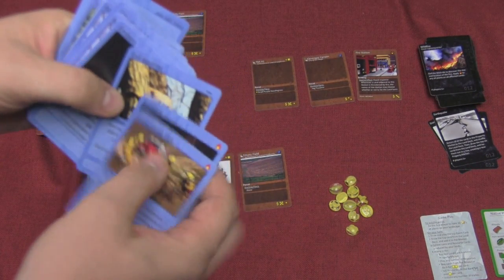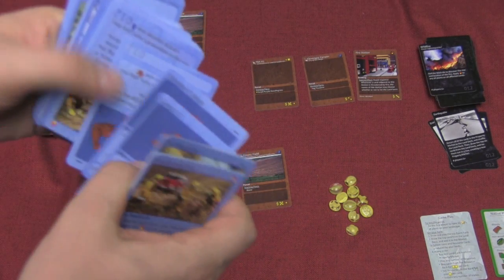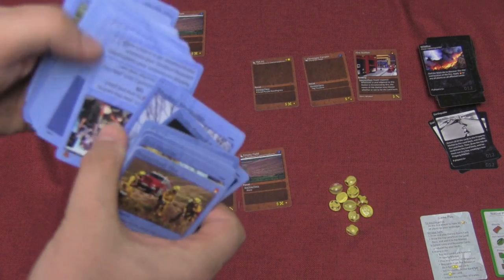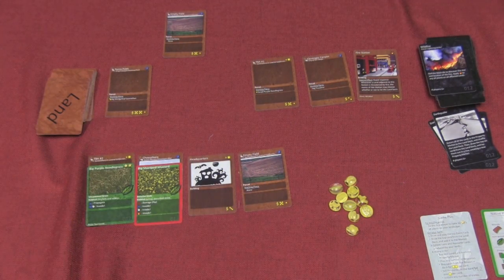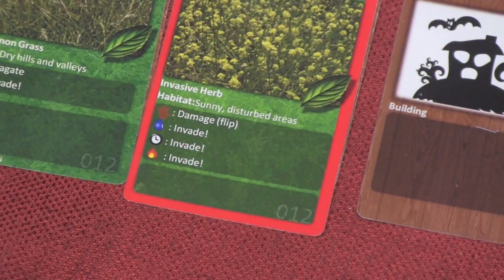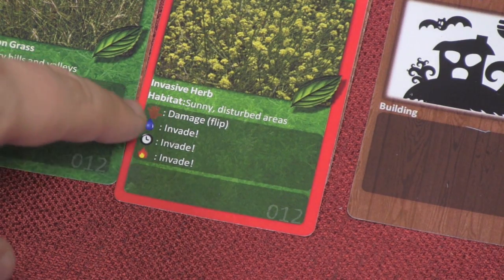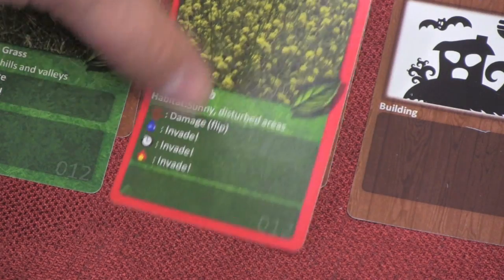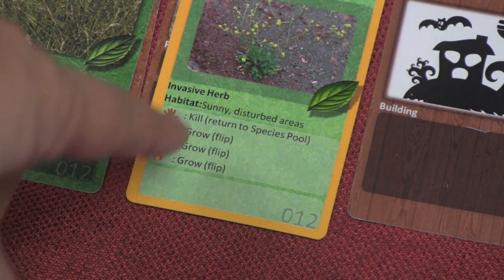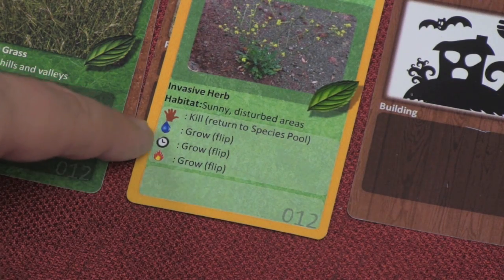Resource cards are four different types shown in the top corner: fire, a mustache (standing for dastardly things you can do to your opponent), a hand (showing work you can do in your own camp), and water (used to water your plants). There's also time as another resource. For example, this invasive herb — I can damage it by playing a hand, which causes it to flip from a big short pod mustard to a small one, and then play another hand to kill it.